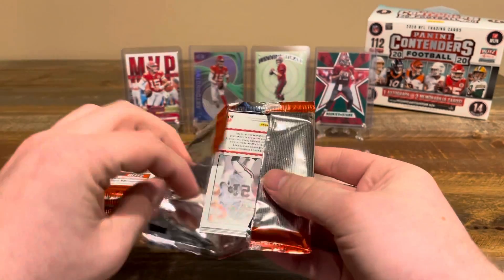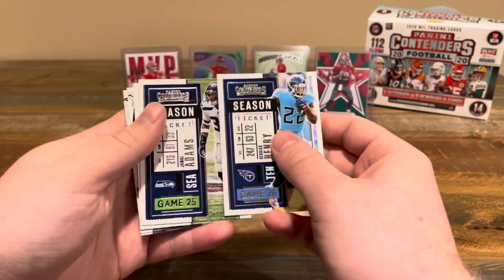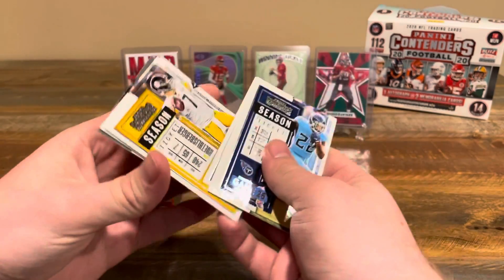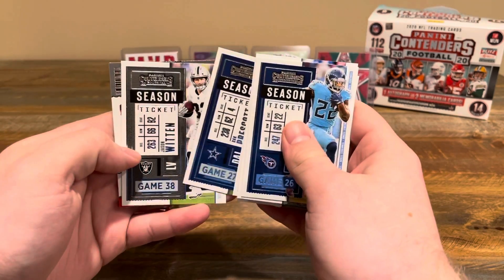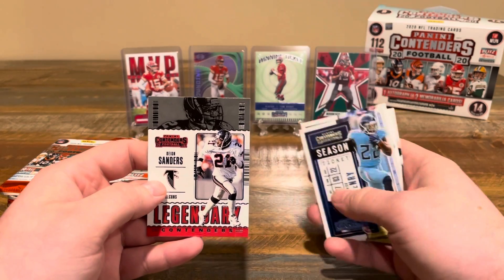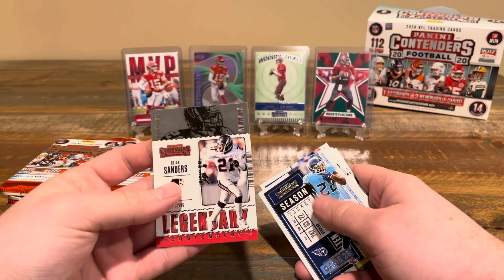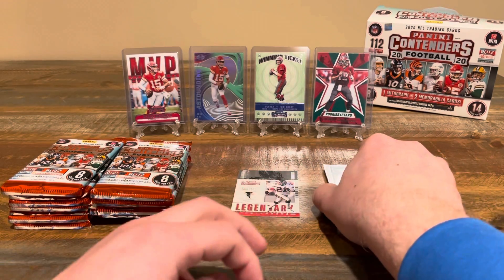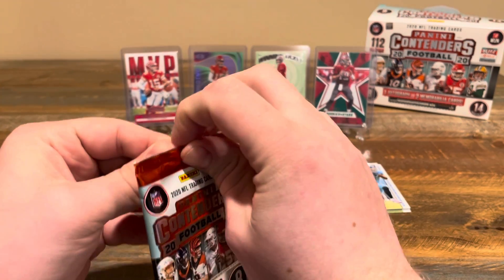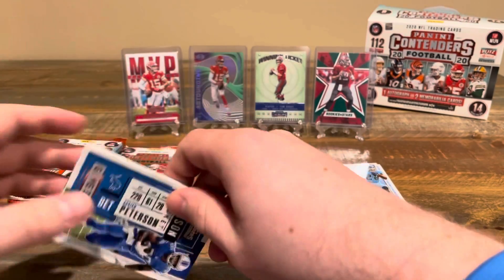Going right into it — we have Derek Henry. These packs are notorious for flipping. We got Jamal Adams and the Seahawks, Stefan Diggs, Gardner Minshew upside down, Big Ben, Dak Prescott, Jason Witten. Nice — our first insert is a legendary Deion Sanders, obviously a really really good player in his time. Nice to have that card; don't have that one yet. I'll probably have a separate pile for rookies and another for autos and memorabilia.